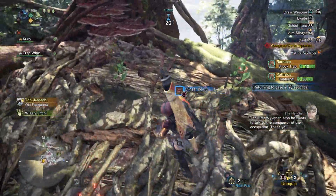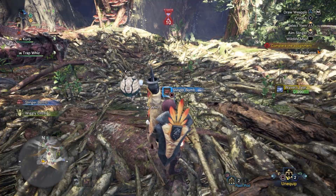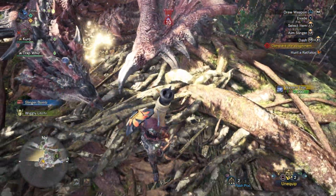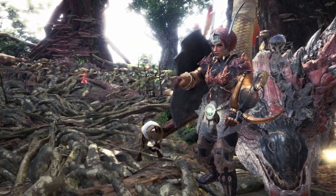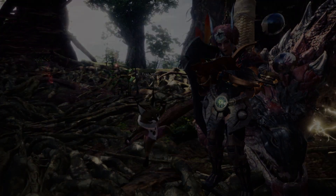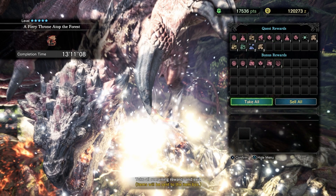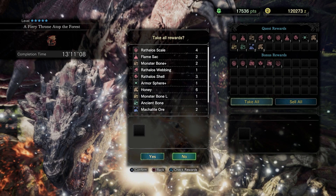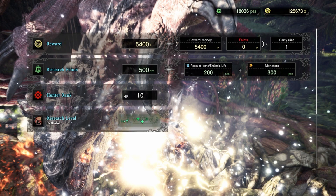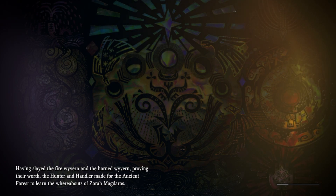We did it! The First Wyverian says he wants to talk to the conqueror of the ecosystem! He's tough with a lance - tough, but nowhere near as tough as I thought Diablos was going to be. I'd say they're about the same difficulty. I learned how to beat Rathalos - I had some practice against Rathian and they're very similar. Rathalos plate - let's go! That is awesome! I'm going to have to farm him because he's got one of the best armor sets in low rank.